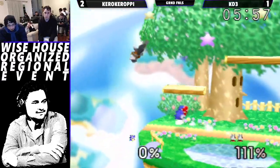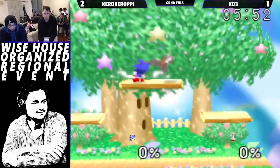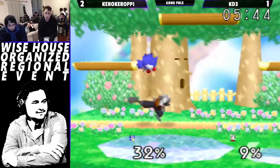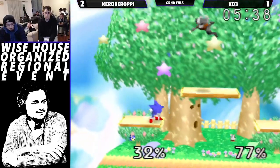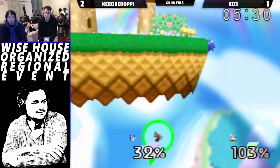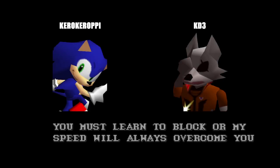Lands it — forward air. He shouldn't have teched in; I think he was probably trying to DI in to not die. Lands the nair in between the hits of the back air — another nair in the middle. Tries to go for the single hit — he's holding the ledge, that's it. Good tournament — Kiro wins it with Sonic! That was pretty fun — the highest level Remix tournament you guys have ever seen.